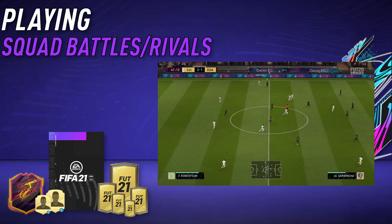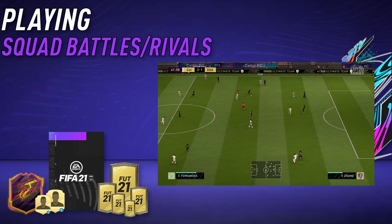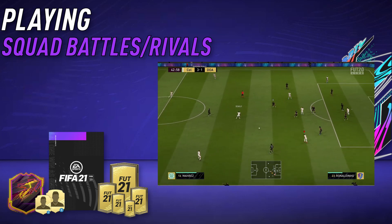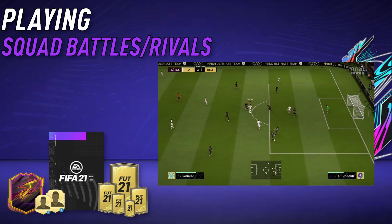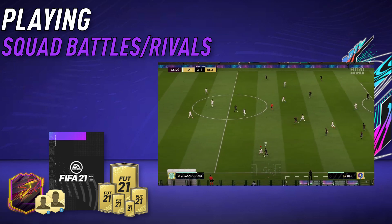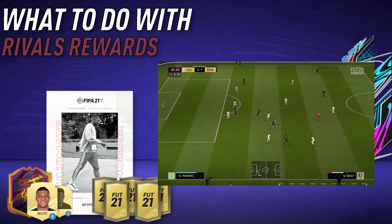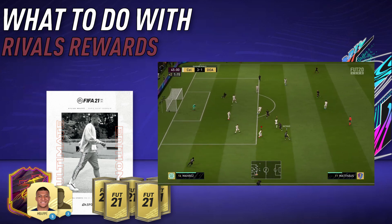When it comes to playing, if you have EA Access, you want to play your 10 hours. You don't want to trade — you want to play squad battles, you want to play rivals, and get all those coins. The first few weeks, you want to play the game because you won't get everything from flipping and trading unless you're the best trader in the world. A lot of your coins will come from division rivals or squad battle rewards — it's a major part of the start of the game. For rivals rewards, you want to take tradable player packs because they often carry so much value.